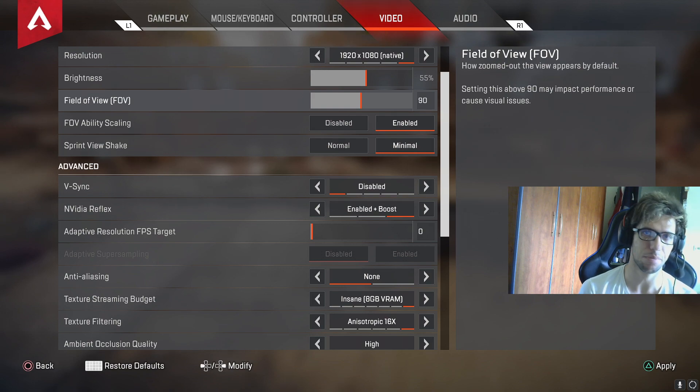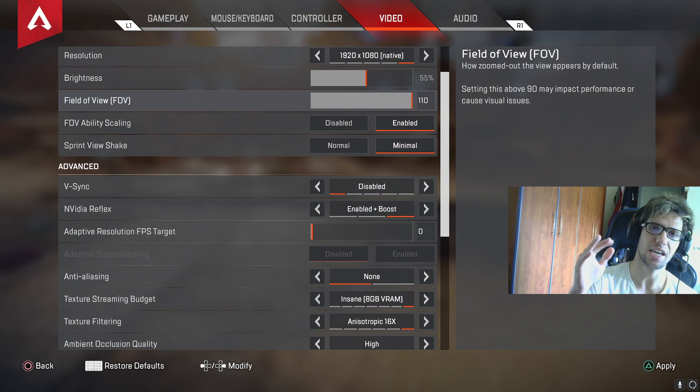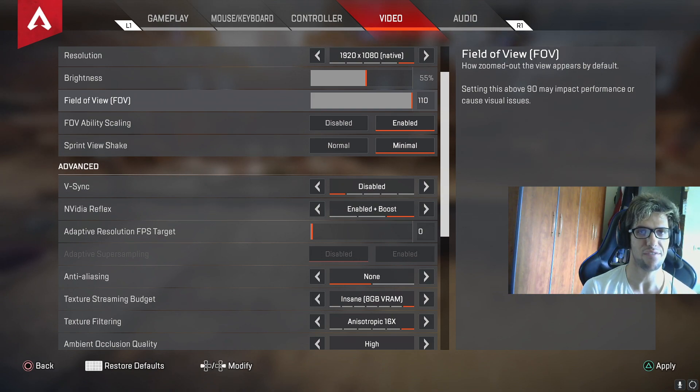Does this mean you have to play on 90 FOV? It depends on you. If you want full aim assist and don't care much about FOV, that's your choice. I actually recommend around 100 to 104 FOV for players who want an advantage with aim assist. For those who don't really care about this, you can play 110 or even 120 FOV on PC — it's up to you. At 110 you'll lose around 20 percent aim assist, but it's not a huge deal. Keep in mind these are estimates from my experience, not exact numbers.